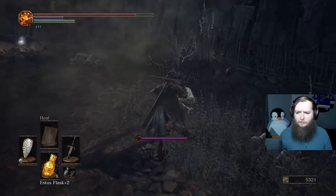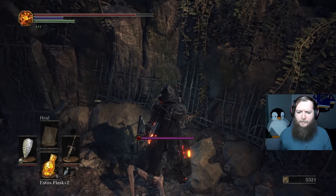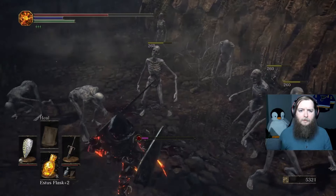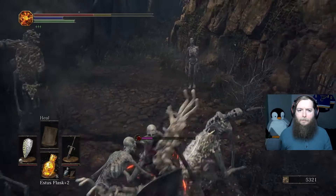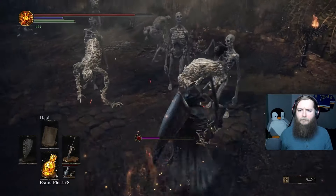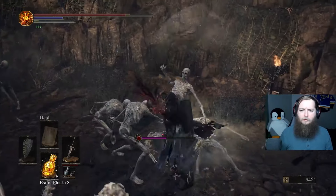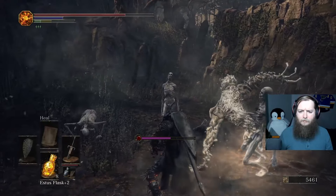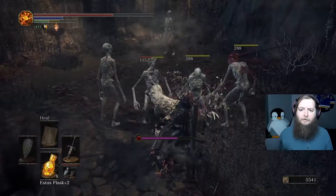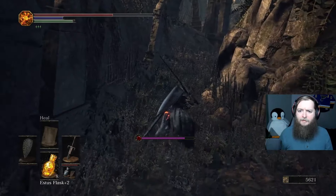Found some items back here: an Executioner's Greatsword and a Fading Soul. I'm taking bleed damage — I keep getting grabbed. That was a grab attack. I've got to just run. Where do I go? I think I got the big ones, but I don't know if they revive.